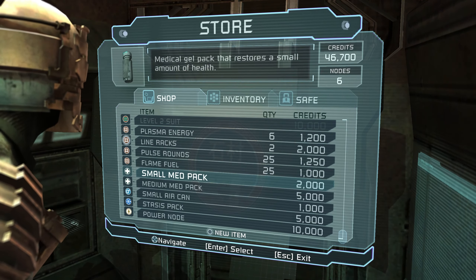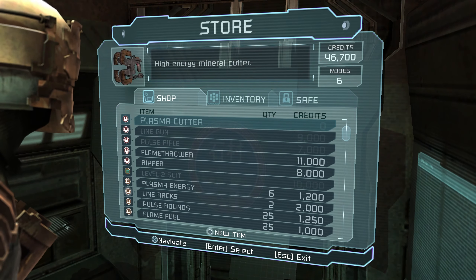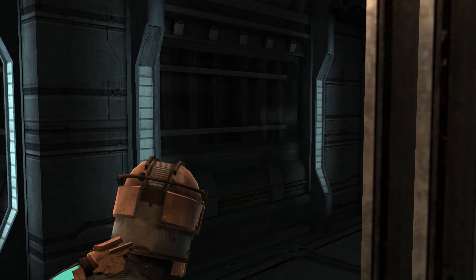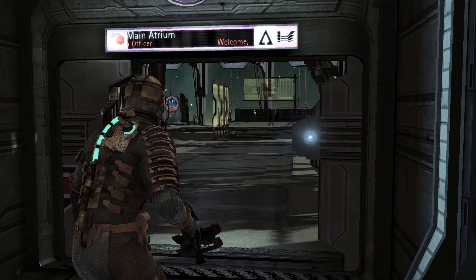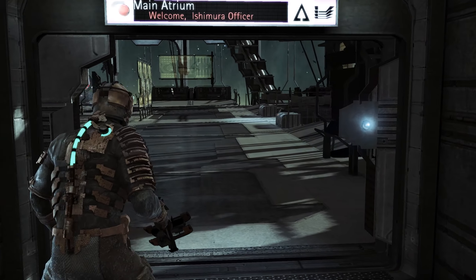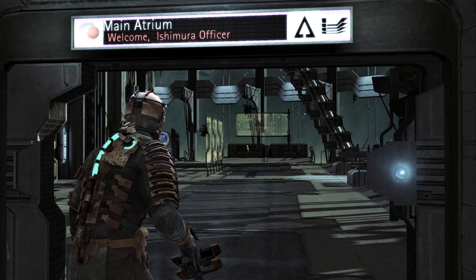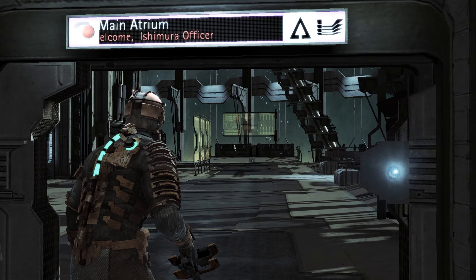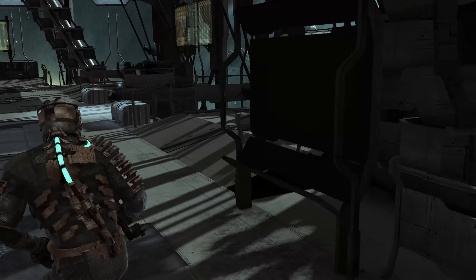Thanks for that — pretty sure you dropped plasma rounds, pretty sure that's what that was. I see some extra line racks lying around. We don't have any inventory slots, so let's go ahead and sell the gold semiconductor that we got on the last one. I think we also have a schematic to input — there we go, thanks for that. Let's sell the gold semiconductor — yes, I am sure, thank you.